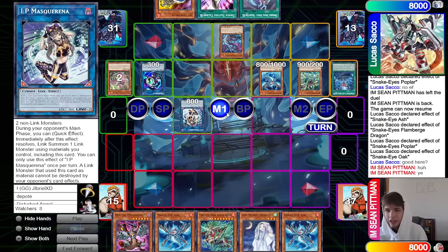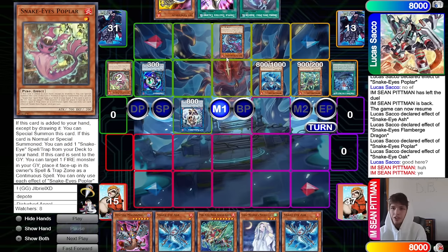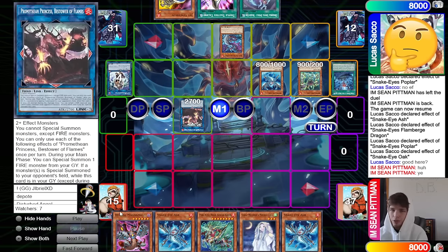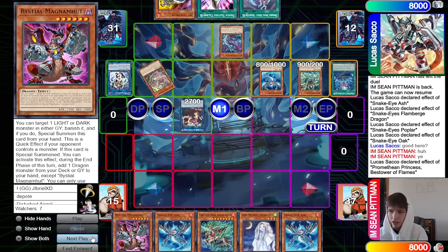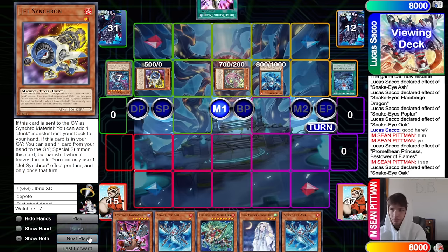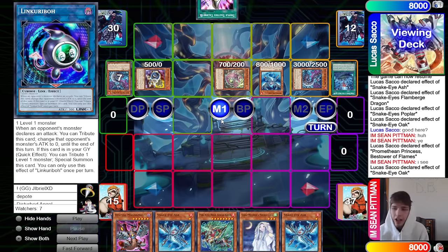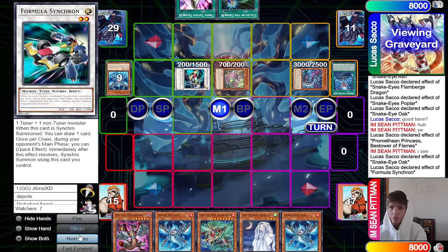Activate Divine Temple, bring out Oak, Snake Eye Ash plus Oak summon out Flame Burge. Make IP — chain link Flame Burge, Poplar spell trap zone, special summon back out from the graveyard, Oak effect summons out Poplar. Now make Link Karibo. They didn't even have to play it like this — I know they opened Original and Jet Synchron which is super awkward, but we could have set up like a Baron before we got this far. We could have Formula plus Flame Burge and the Baron. Now make Princess, then Original sends, bring out Jet Synchron.